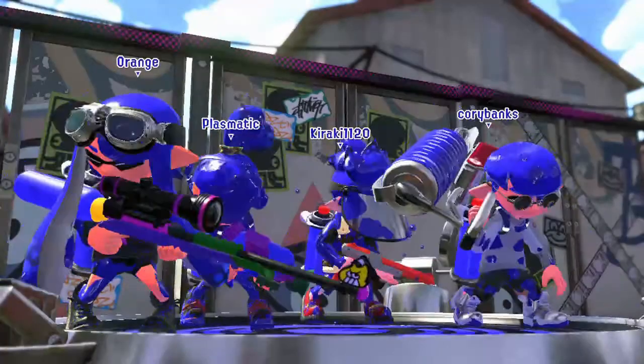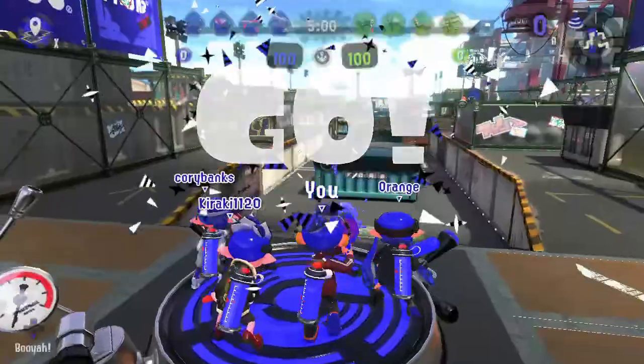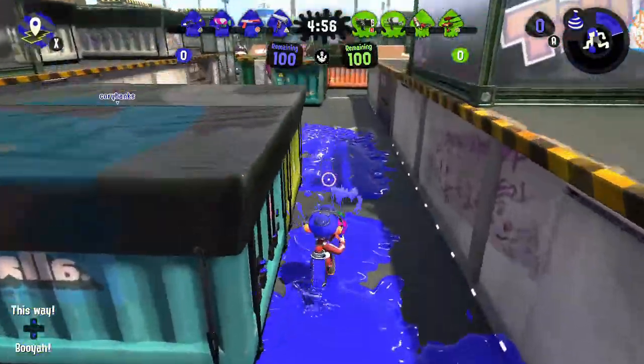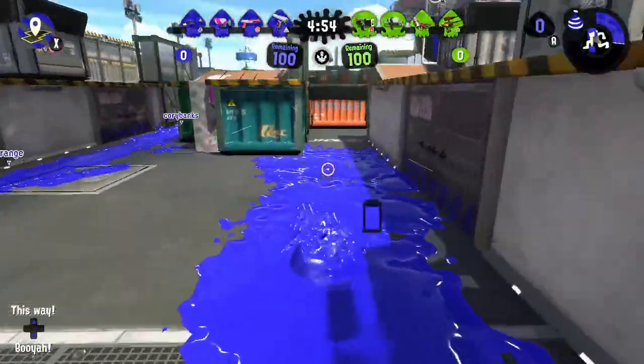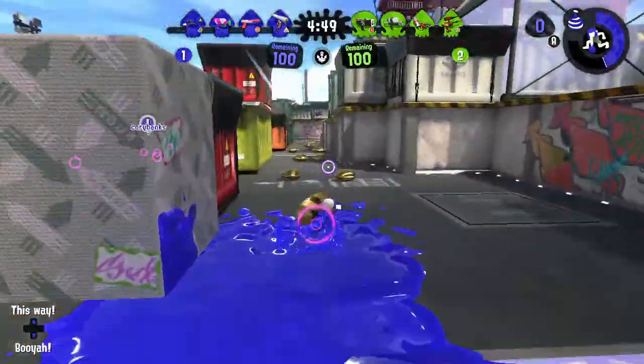The vanilla Splattershot comes equipped with the sub-weapon of Burst Bombs and the Splashdown Special. It builds Special in 170 points, which, although faster than its variants, doesn't outpace most supportive weapons. Burst Bombs consume the least ink of any sub-weapon, meaning that two can be thrown consecutively by any weapon that has them.